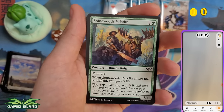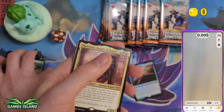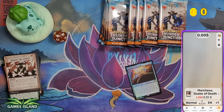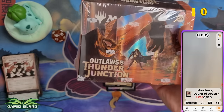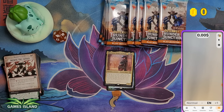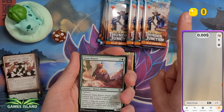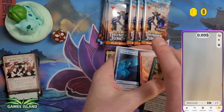Let me tell you about the channel's sponsor, Games Island. They send me free products each set as part of a sponsorship, and I decided that all of it goes to you guys in giveaways. The next giveaway includes a Fallout collector booster box, a Thunder Junction play collector booster box, and the Thunder Junction play booster box. To participate, just leave a comment to claim coins from this video and claim as many coins as possible from future videos.